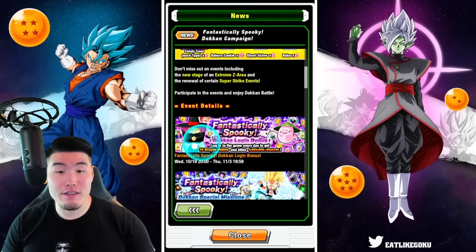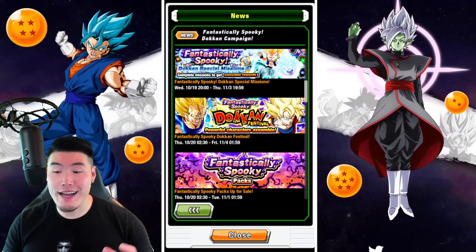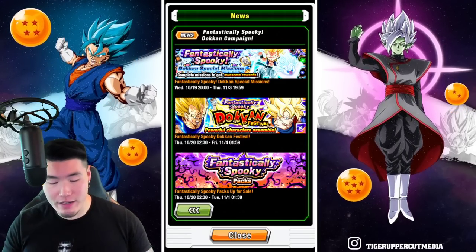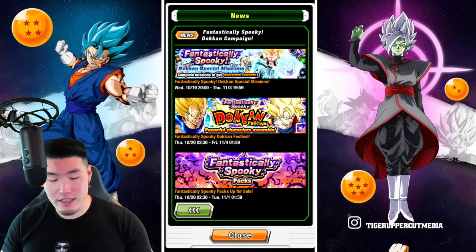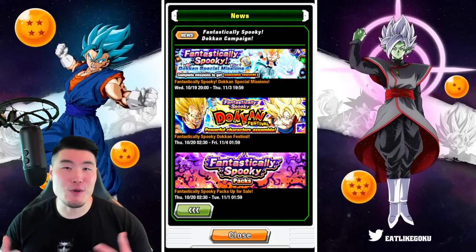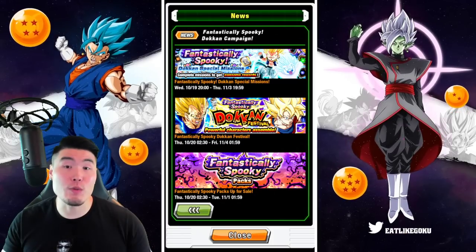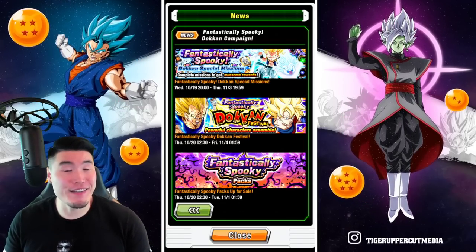On top of that, we have a login bonus and some fantastically spooky special missions. We also have the special Halloween banner, which will be available in a couple of hours — maybe like 2 or 3 hours from now. Now, there won't be any new units, as with all of these banners. It's basically a Dokkan Fx banner with a lot of very good recent units like the Maja Medina, the Exchange Goku and Gohan, AGL Transforming Trunks, or GT Pan. If you're missing a lot of them, it's actually not the worst banner to summon on.